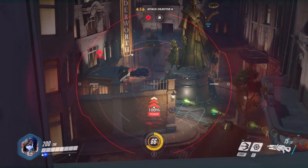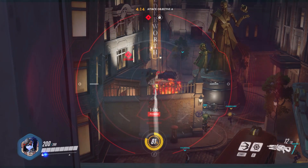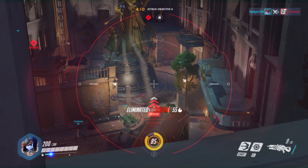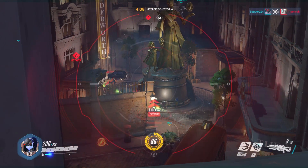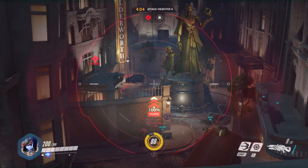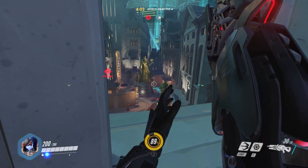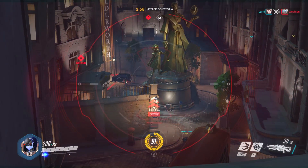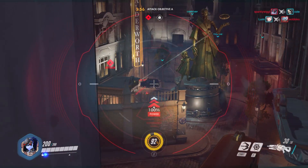The Junkrat went all the way over there. Junkrat can use his explosive on himself to make himself go far and it doesn't hurt you — that's pretty cool. That's a pretty cool tactic for Junkrat. I just discovered that a match or two ago when I was playing as Junkrat.